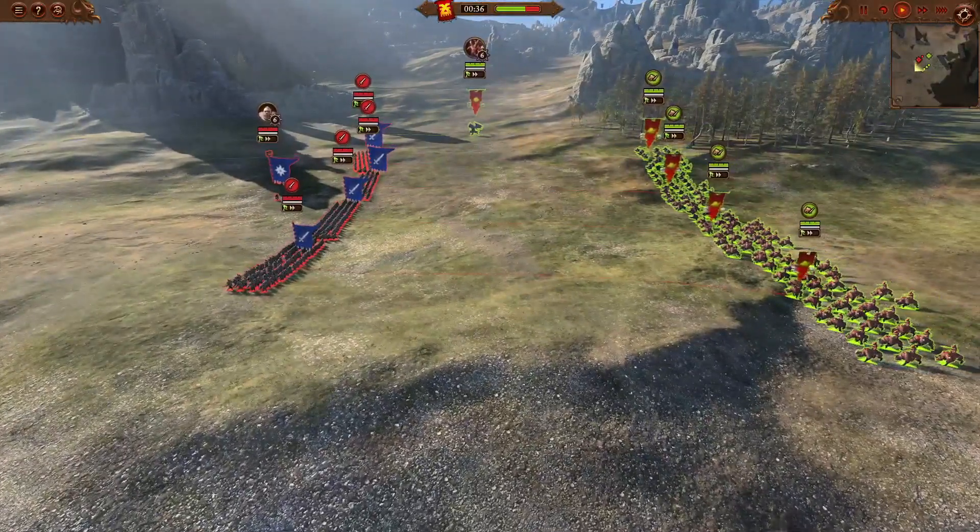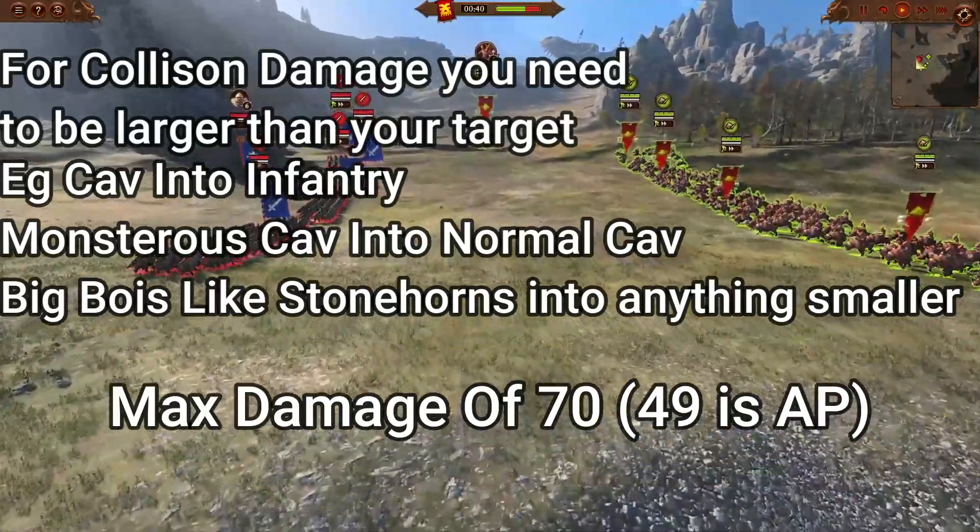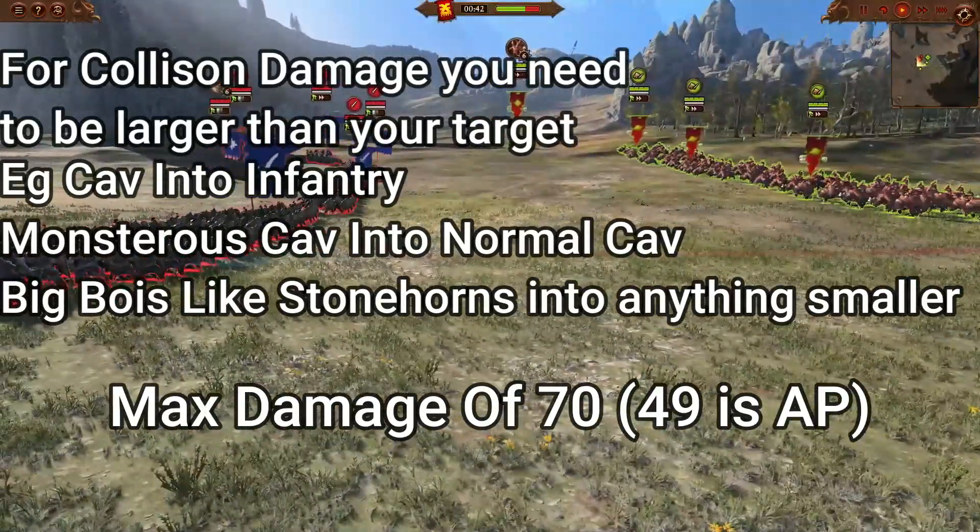Collision damage works when the charger is a larger unit size than the target, with a max damage of 70, of which 70% of that is armour piercing.